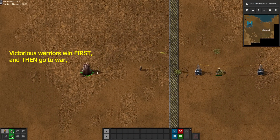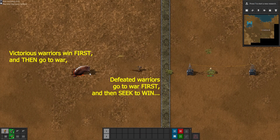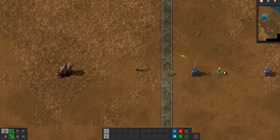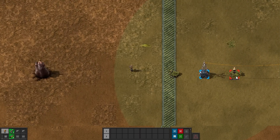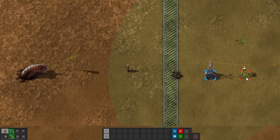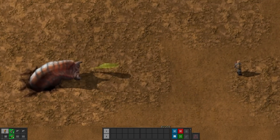Victorious warriors win first and then go to war, while defeated warriors go to war first and then seek to win. Following the advice of the legendary Sun Tzu himself, we have been meticulously planning every detail during every moment of this playthrough. It has all been leading up to this moment. Have we already won the war before we go into battle, or are we forced by our iron deficit into battle too early, already being defeated?